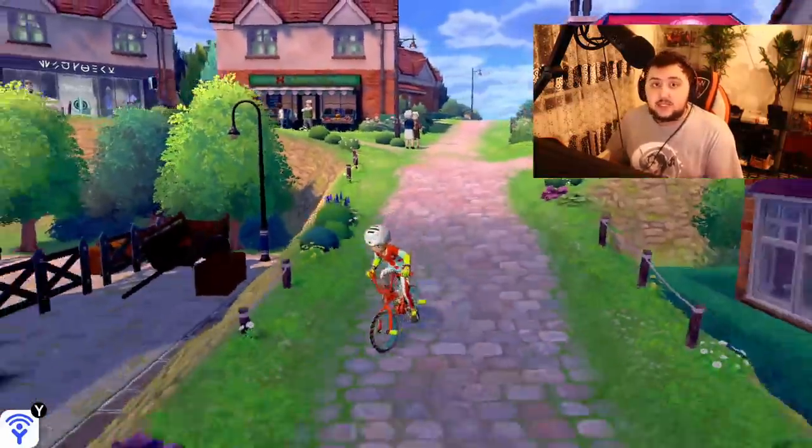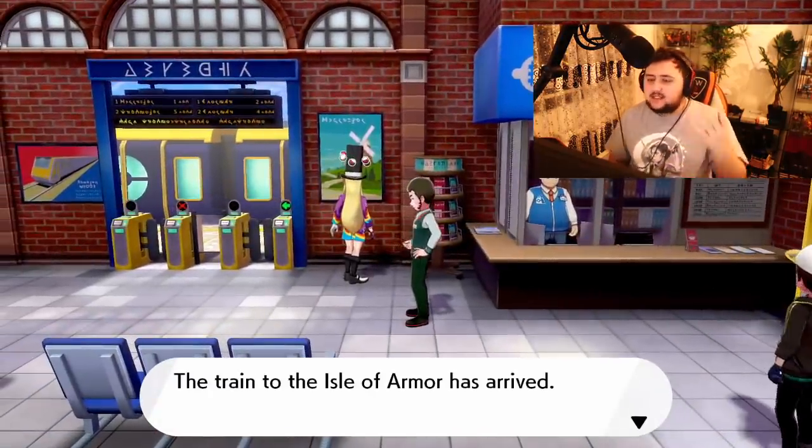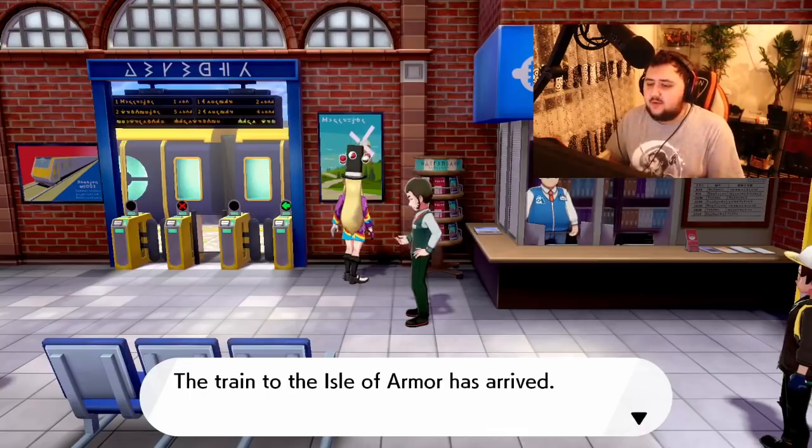Go down to the train station — pretty straightforward, pretty easy. Go inside here and I think we should be able to find a character waiting for us right here if the game actually decides to load. And there it is — the train to the Isle of Armor has arrived.